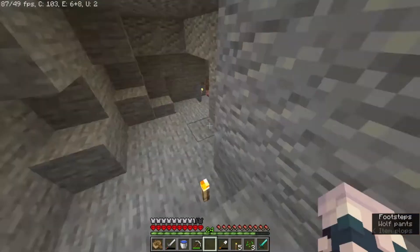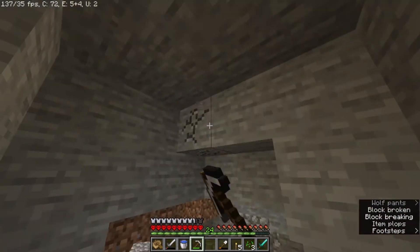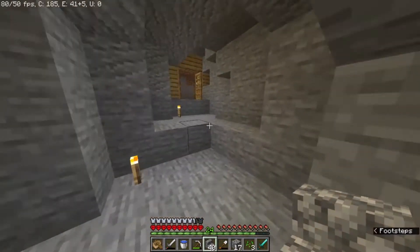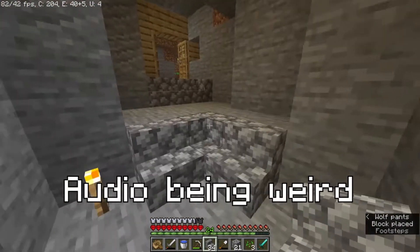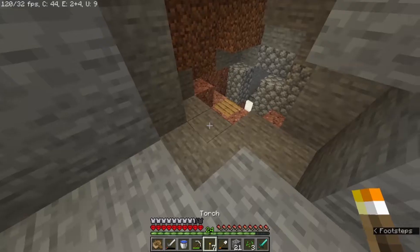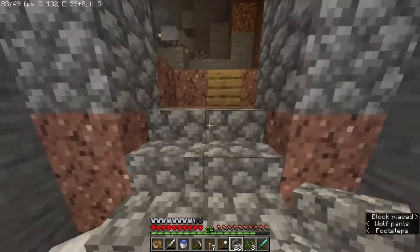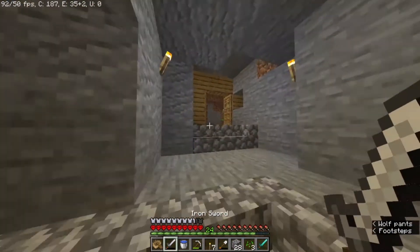I'm gonna use cobblestone stairs so I need a little bit of cobblestone. I have no idea why I'm grabbing it from in here. I guess I can even out the area a little bit, make it less chaotic. Let's grab some cobblestone and make some stairs. Okay, stairs are completed. This area looks a little bit better — makes it look a little nicer. Oh yeah, this is all coming together now.